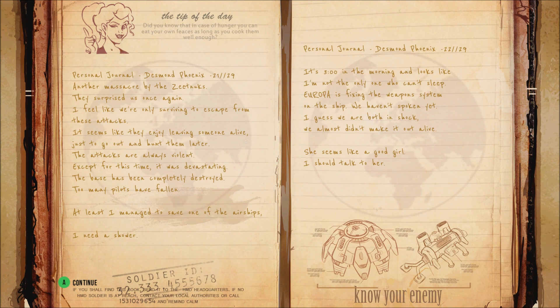Post-level cutscene dialogue: 'The base has been completely destroyed. Too many pilots have fallen. At least I managed to save one of the airships. I need a shower. It's three in the morning. It looks like I'm not the only one who can't sleep. Europa's fixing the weapons system on the ship. We haven't spoken yet — I guess we're both in shock. We almost didn't make it out alive. She seems like a good girl. I should talk to her.'